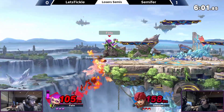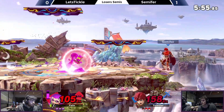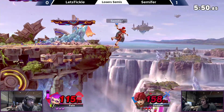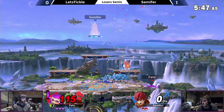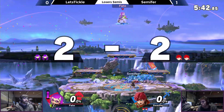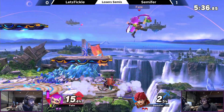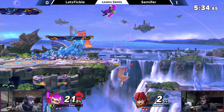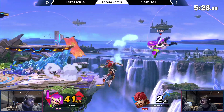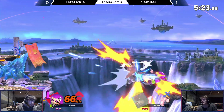Clips him below — he's still got his jump, managed to make it back. Carefully gets around, Tickle not able to punish. Clips him in the upper — good reverse edge guard there on Tickle's end. Semifur going to clean F tilt, using the invincibility on the platform. Just crouching on him — crouch, nair, upper. Tickle carefully making his way back to ledge, barely dodging. Semifur just stuffing him out so hard.